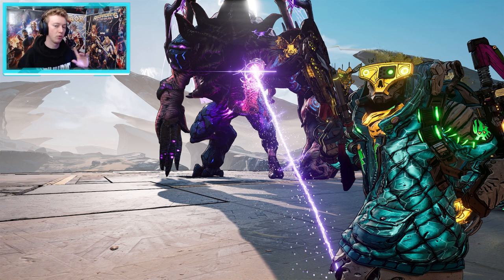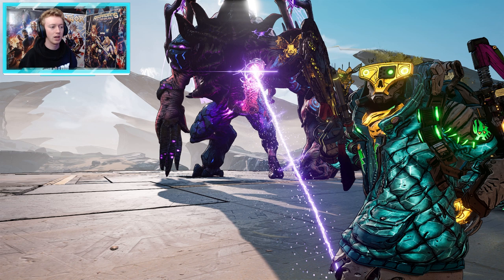In this video I'm going to go through the assault rifles, tell you whether or not they can come with certain elements, if they can come anointed, whether they're in the world drop system, their exact dedicated drop locations, and which ones I'd recommend. If there are quest rewards I'll show you where to get the quests and walk through the necessary steps.